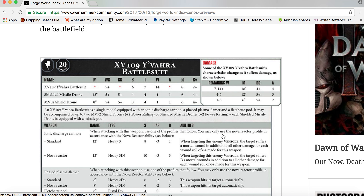The MV52 Shield Drone has Movement 8 inches, Weapon Skill 5+, Ballistic Skill 5+, Strength 3, Toughness 4, Attacks 1, Leadership 6, and a 4+ save. The XV109 Y'vahra Battle Suit is a single model equipped with an Ionic Discharge Cannon, a Phased Plasma Flamer, and a Fletchit Pod. It may be accompanied by up to two MV52 Shield Drones (+2 Power Rating) or Shielded Missile Drones (+2 Power Rating), each equipped with a Missile Pod.